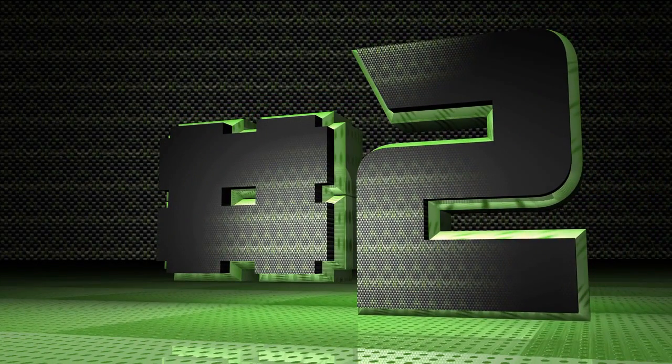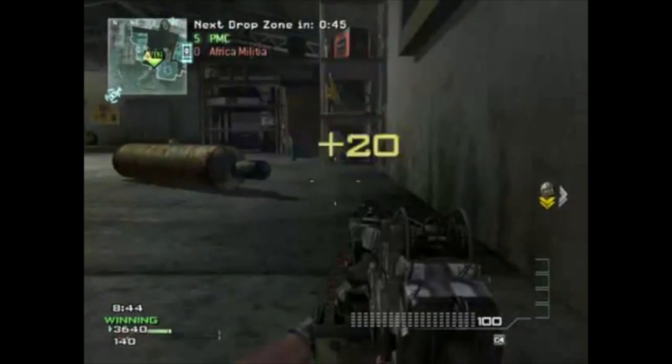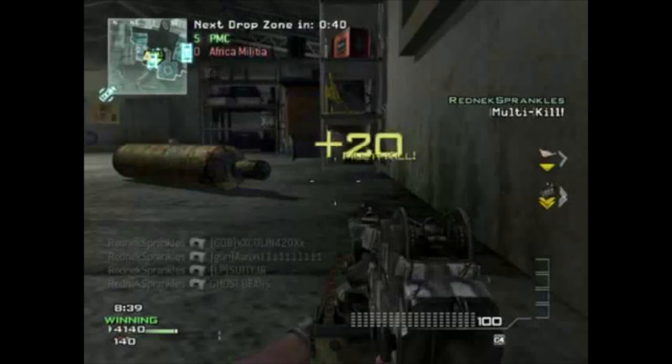Next, at number 2, we have Redneck Sprinkles on carbon getting a 6 killstreak with the trap care package on drop zone. What a great kill right there.